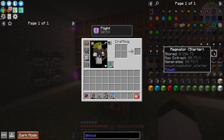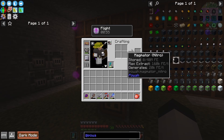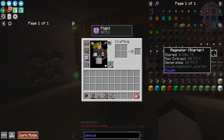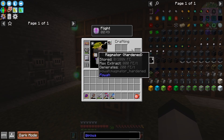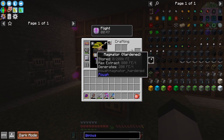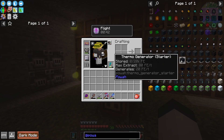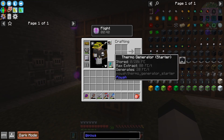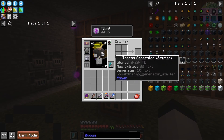The next one is similar — it's called a Magmator. It also uses a resource, which is lava. We do have a way of getting lava, but again you'd have to make sure that you have it fed all the time with lava and it would shut down if you have a problem. The other one is the generators, and they actually just need to be placed on or near a heat source, and then it just continually generates energy.